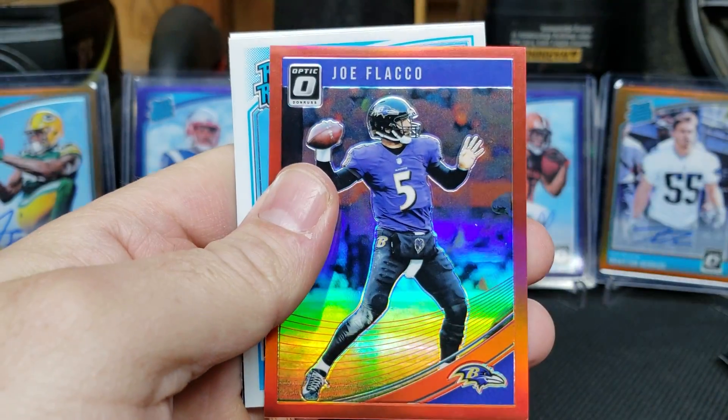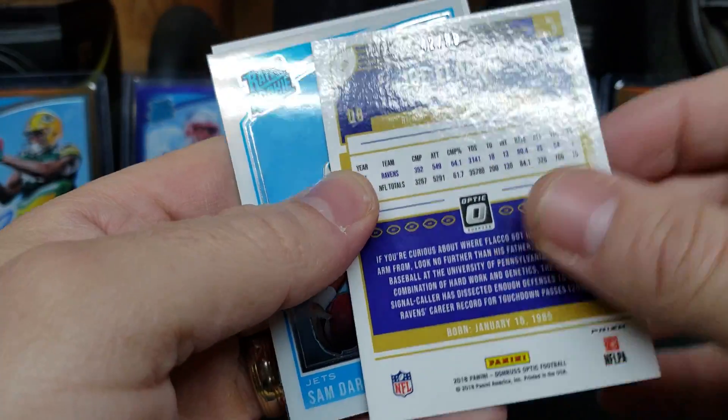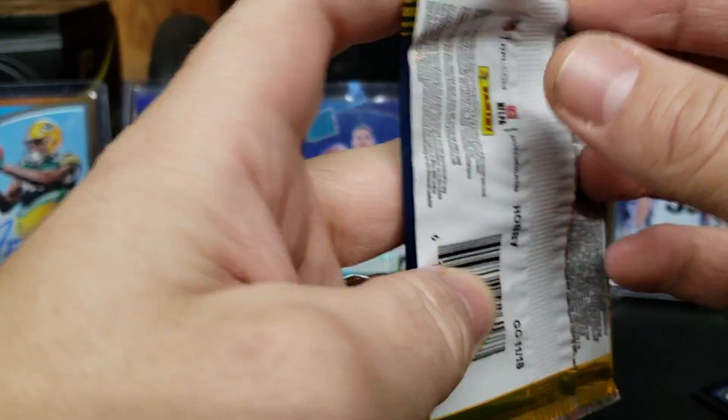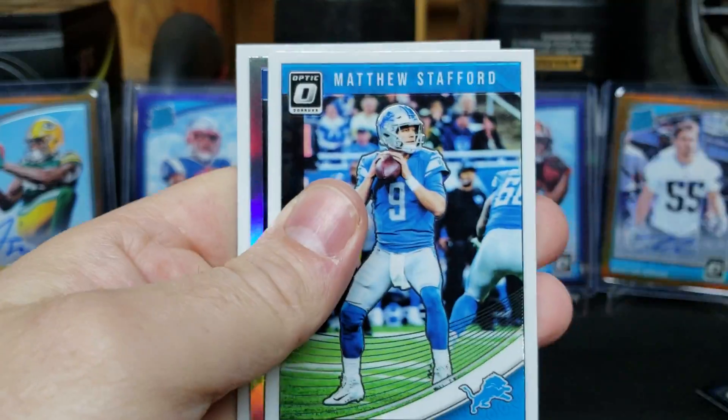Jimmy Garoppolo, T.Y. Hilton, we got a Red Joe Flacco, and a Sam Darnold rated rookie — 42 out of 99 on the Flacco. We are approximately halfway through the box. Already pulled the auto, so we're just looking for color.